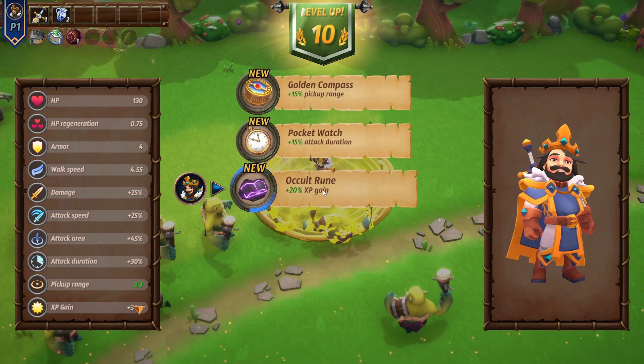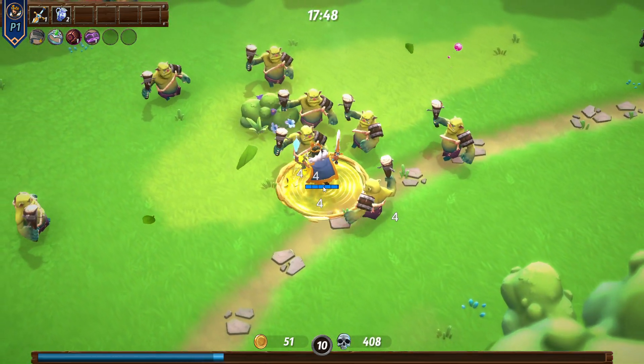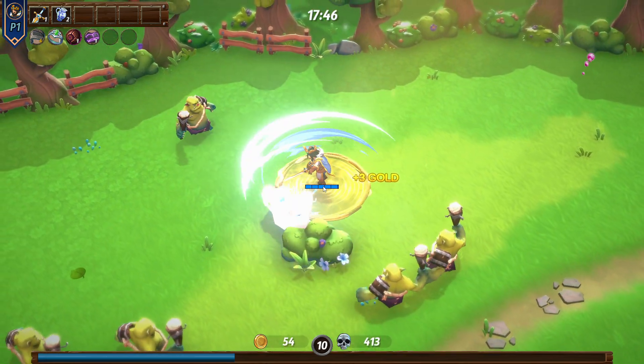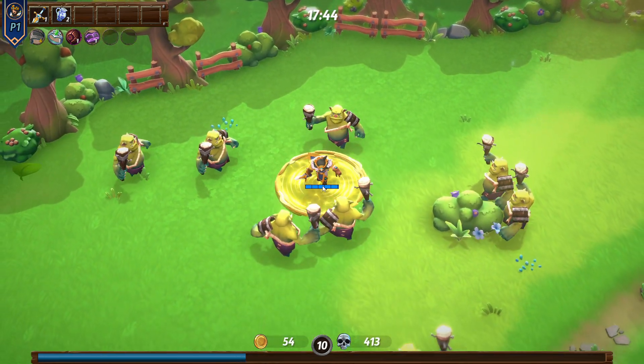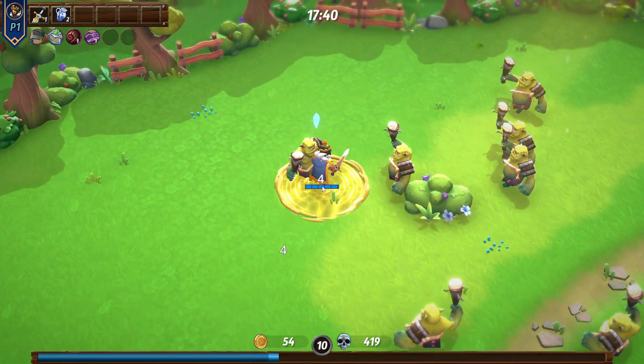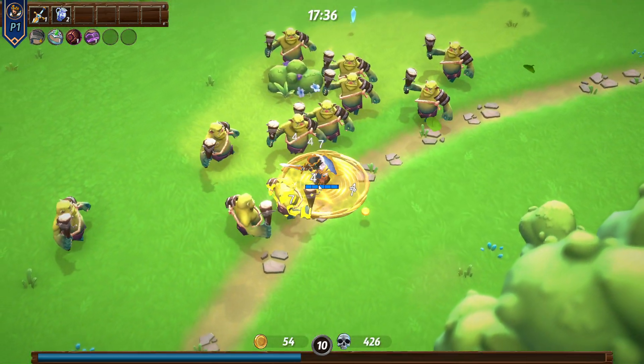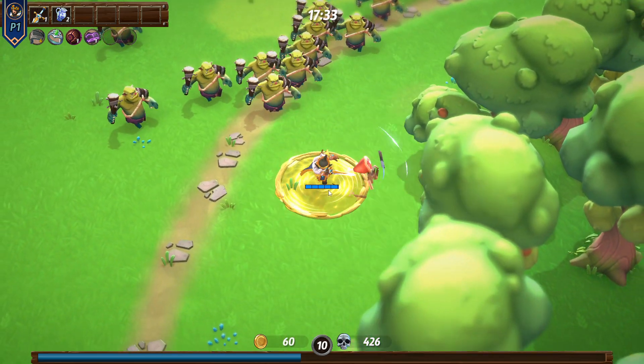Take the XP gain upgrade because the higher levels you can reach quicker, that means more boost choices since you get a choice every level. If your XP gains are higher each time you pick up an XP token, you get into higher levels faster. We're going to try to hit 50th level on this run.